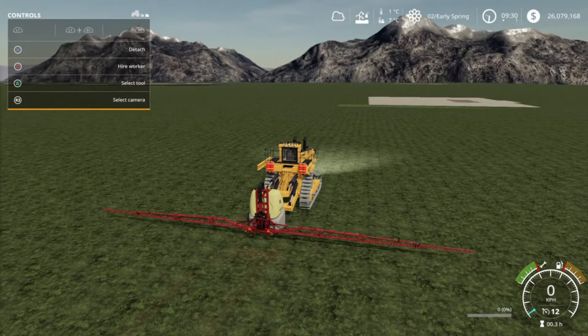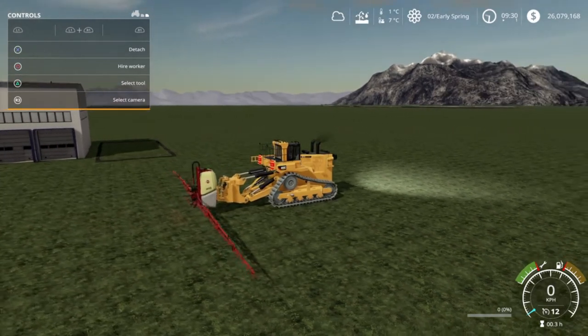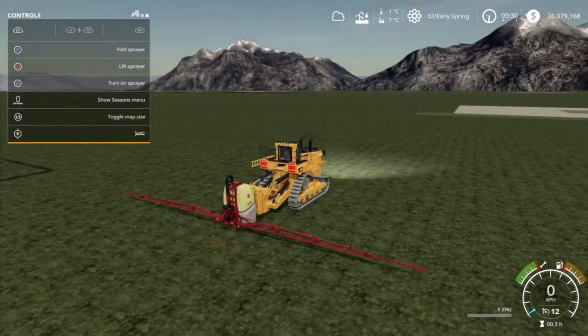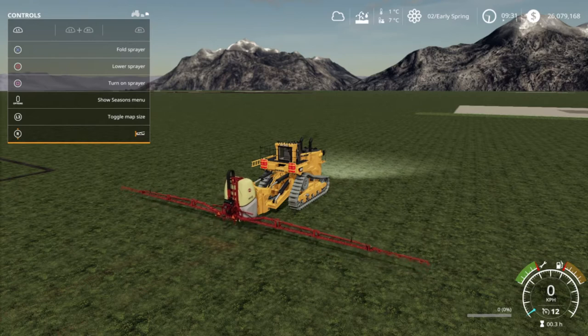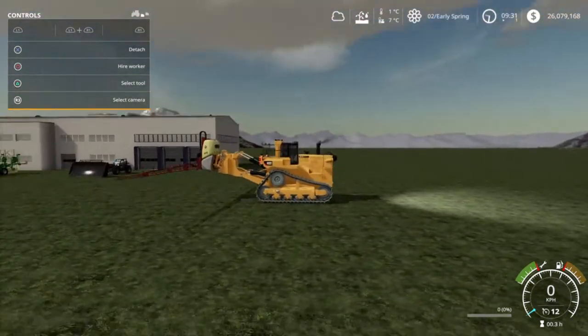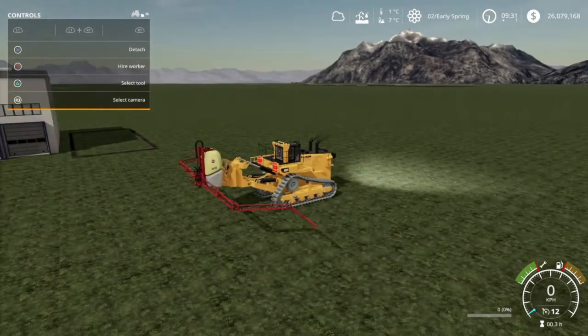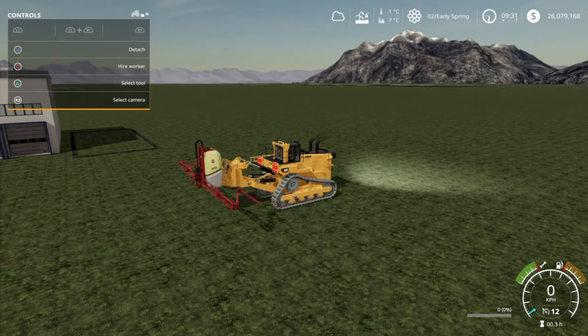So what else can we do with our bulldozer? Anything with a three-point really. I just attached a sprayer and wouldn't you know it works - although I have nothing in it so I can't show you that it's spraying. And you can lift up, and if you want some extreme height we can also lift the entire attachment - now you can spray over your cornfield. It seems pretty cool, I don't see it as being practical, but if you guys want to spray your fields with a D11 Cat, by all means.